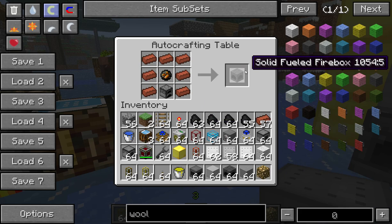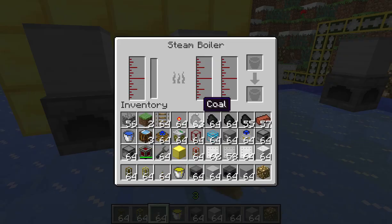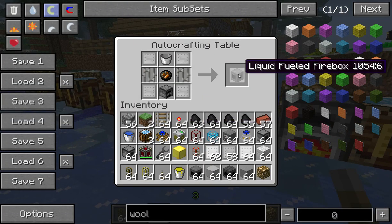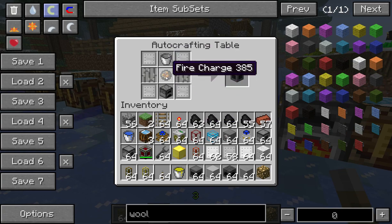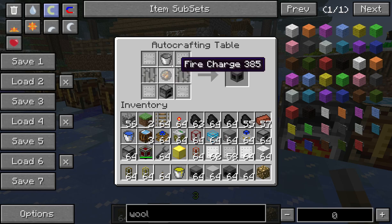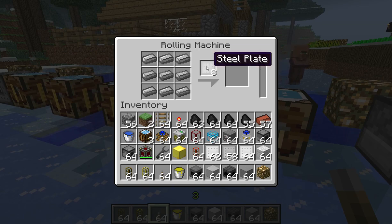The Solid Fueled Fire Box can take just about any normal furnace fuels, for example Charcoal or, being Railcraft, Coal Coke. There is also a Liquid Fueled Fire Box, which is a little bit more complicated to build. You need a Furnace on the bottom still and the Fire Charge. You also need Iron Bars in the side middle spots, a Bucket in the top middle spot, and then the outside corners are Steel Plates. The Steel Plates are made in the Rolling Machine — you need Steel in all nine spots.